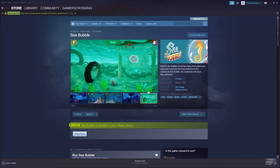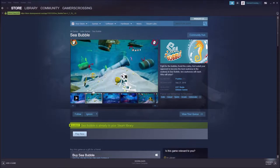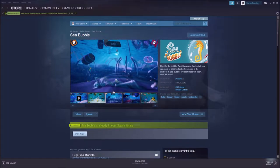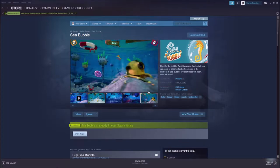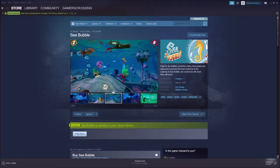This kind of looks like a racing game, but with seahorses. Let's go ahead and read the description: 'Fight for the bubble, avoid the crabs, and outwit your opponent to become the best seahorse in the seabed. In Sea Bubble, two seahorses will clash. Who will arise?' So yeah, this kind of looks like a racing game but with bubbles and seahorses — I guess it is kind of horse racing, technically, because they're seahorses.